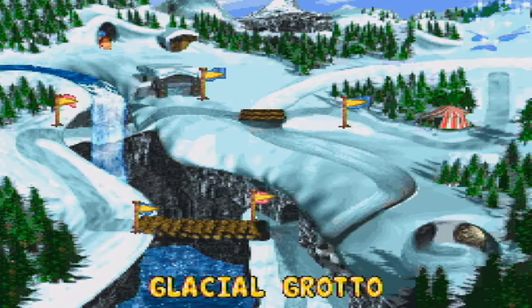Glacial Grotto — I guess they're sticking with the alliteration even for these secret areas. The sequence is X, Y, A, Y, X, X, A, B, X. I probably could have remembered that without writing it down, but yeah. I started writing these down because they get harder. I'm going to start writing everything down actually.